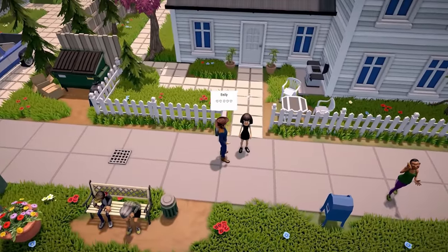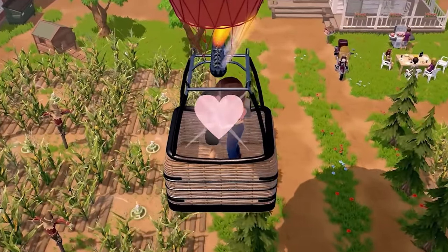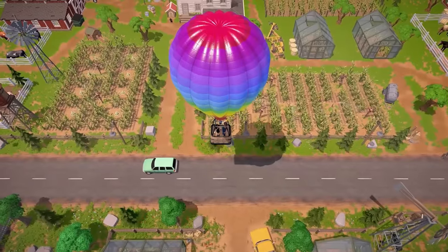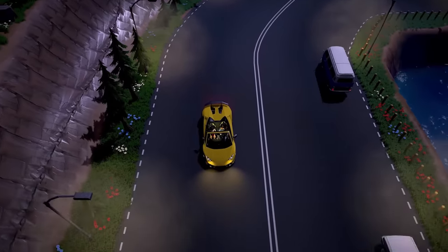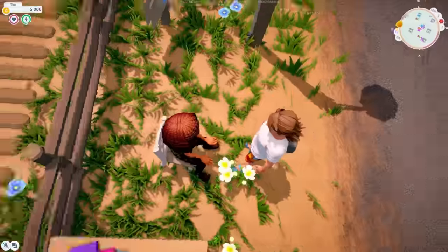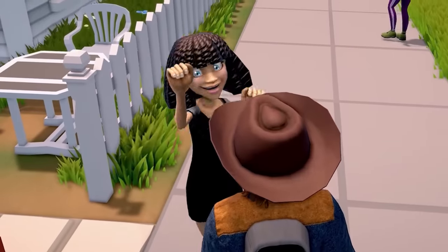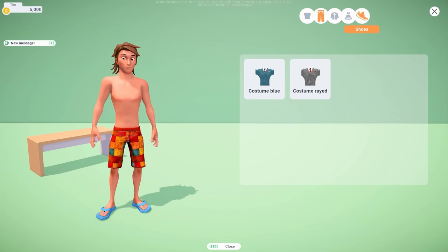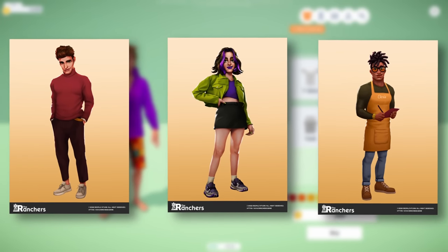No farming simulator is complete without a potential love interest. Luckily, this game has us covered. You can meet the locals, give them gifts, and form bonds with them, then go on fun and exciting adventures. You can dance with your target at the local cafe, ride on a hot air balloon, take them for a drive in your sweet ride, and hopefully marry them and let them move into your perfectly crafted home. These character models do look a little bit strange, but I believe these are just placeholders. Look at the concept art for the planned NPCs — these look amazing.